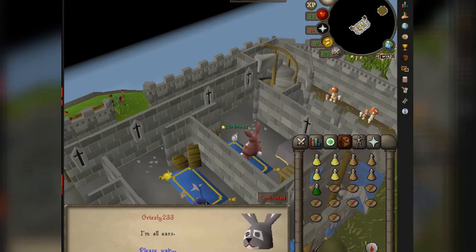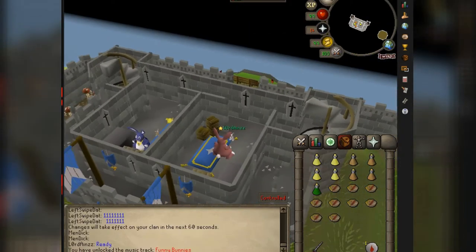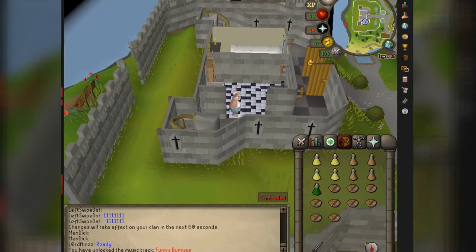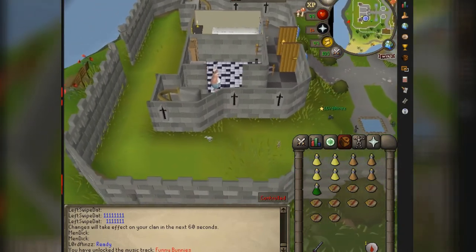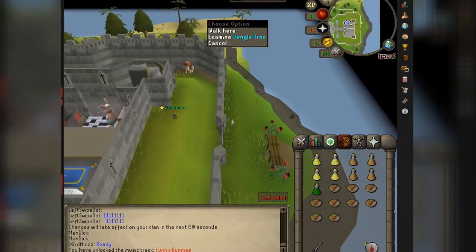Remember to hold down that spacebar. He's gonna say there's a conch at the beach, basically. So come climb down this staircase right here and just click the west side of the castle — there's a little slit in the back of the castle, it's gonna be the quickest way to get to it.